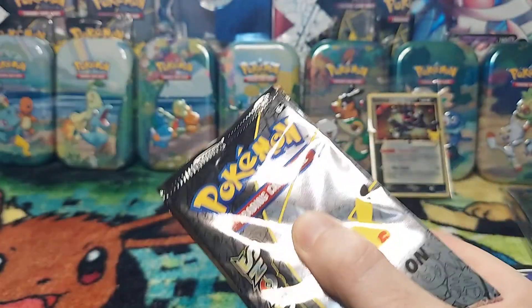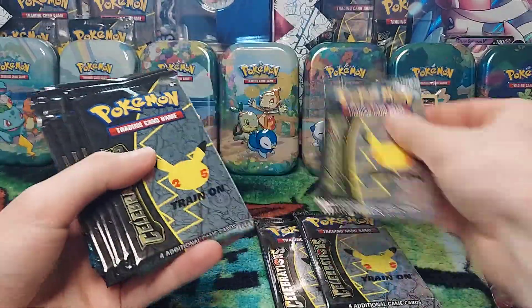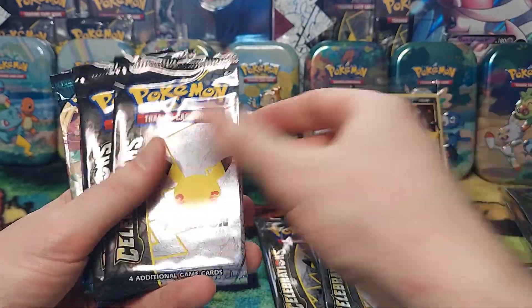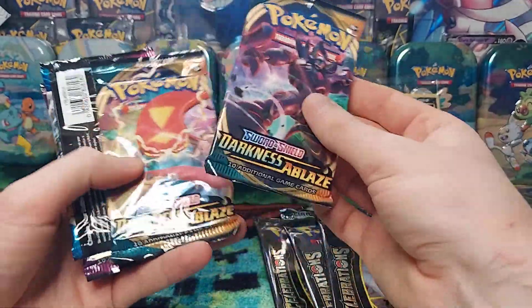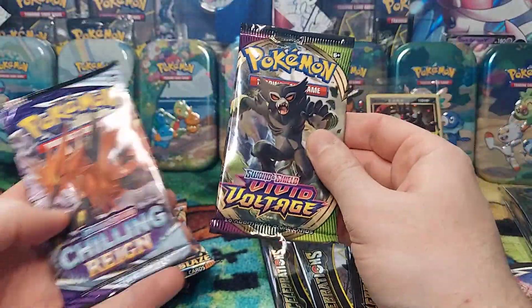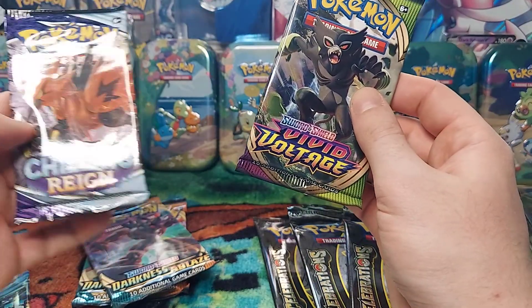Let's see what kind of cards we got. We have ten Celebration packs, two Darkness of Blaze, one Battle Styles, one Chilling Reign, and one Vivid Voltage. So we've got Battle Styles, Vivid Voltage, two Darkness of Blaze, and a Chilling Reign to open alongside the Celebrations.